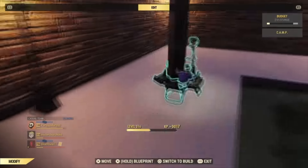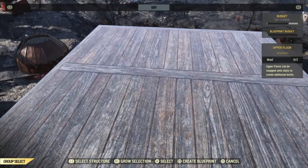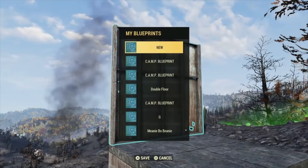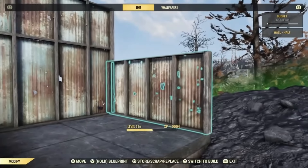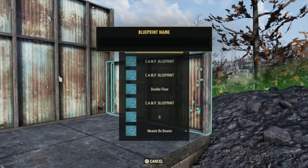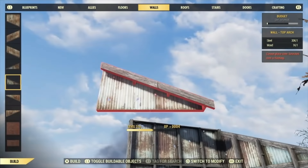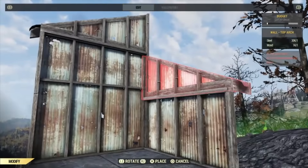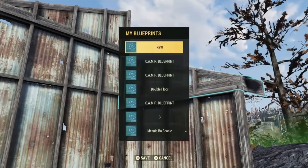We're also going to blueprint upper floors. I actually recommend blueprinting the striped tile one. Also blueprint one of each type of wall — a half wall, a full wall, some arches, and the underside arch pieces which I didn't show here, but believe me, you're going to need to blueprint those as well. It doesn't matter which build set you use because you can replace. But you will need to blueprint these walls.